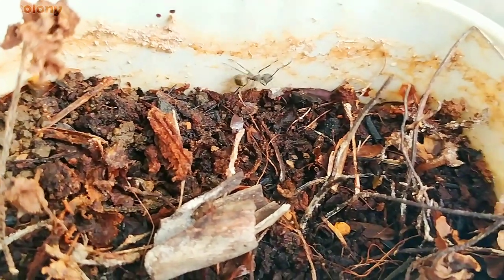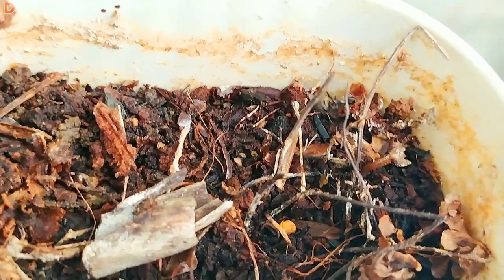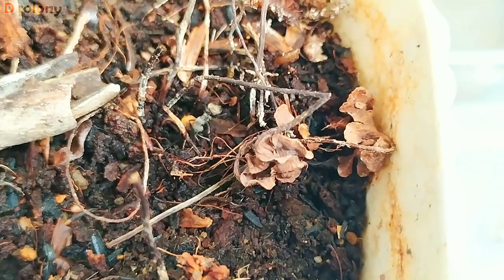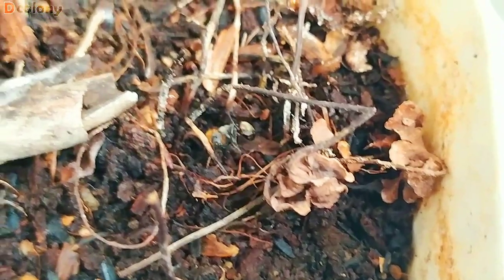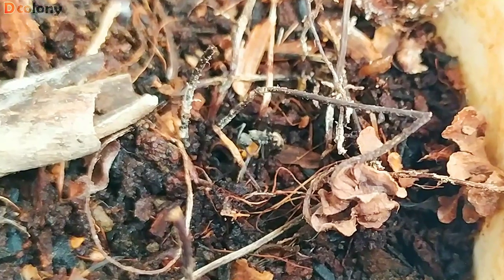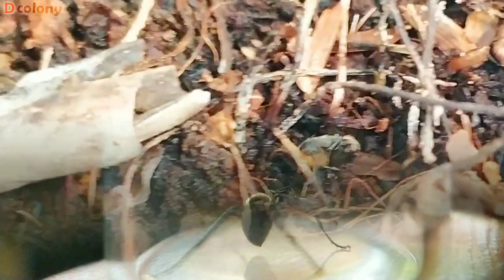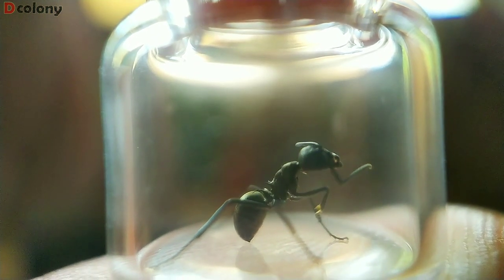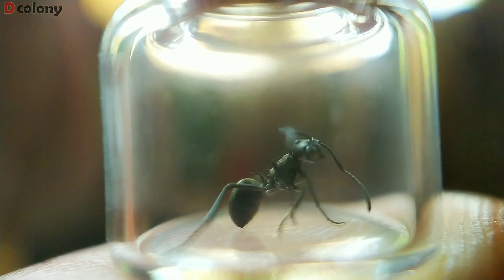We can just soak the ant in water for 10 seconds to several minutes and most of the mites will jump off. Then quarantine the ant in a sanitized pot with soil for about 10 to 30 minutes, and all phoretic mites will jump off. We can now return this revitalized worker back to its colony.